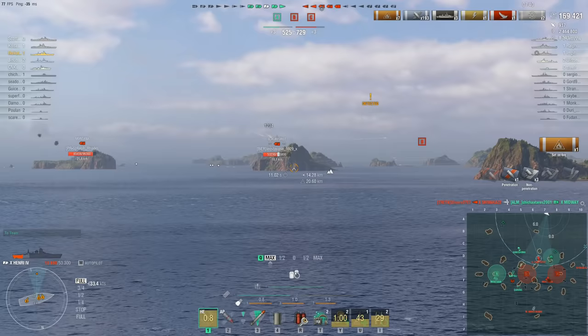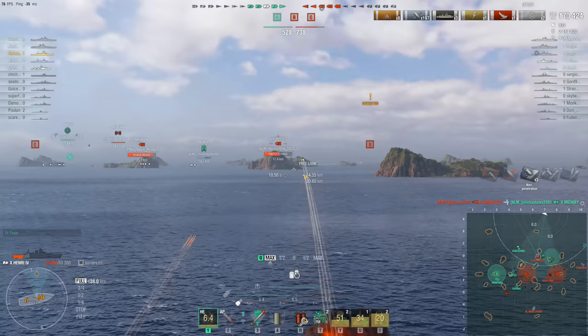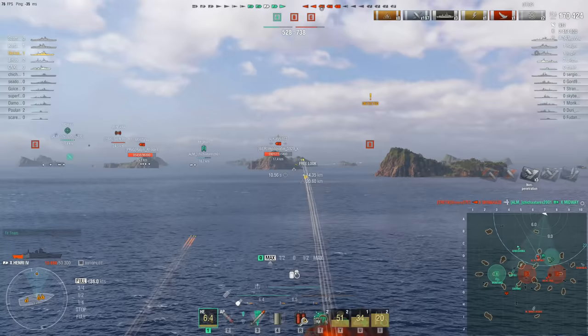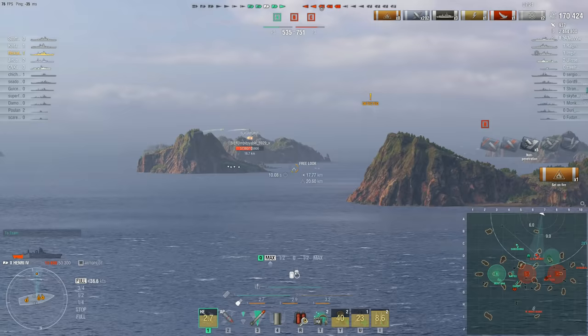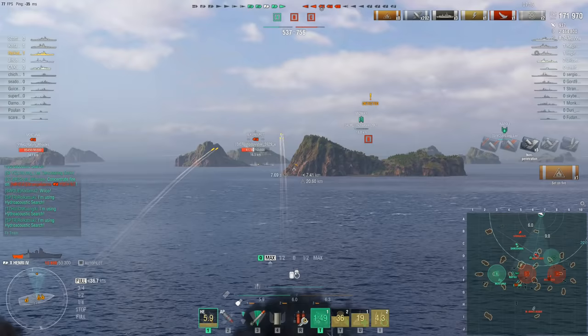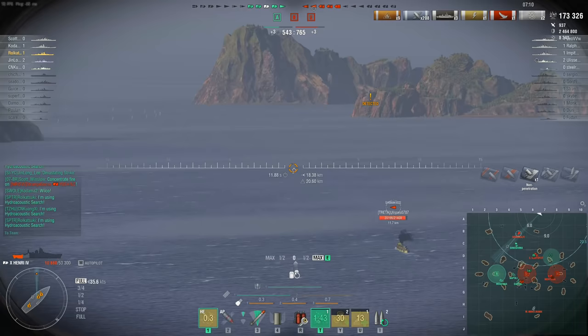They're still behind as well. The enemy team have two caps, even though they're even on kills — that extra cap circle is definitely not helping. And that's not really something you can do about in a Henri IV with this build — you get spotted from the far side of the moon, you're not going to be sneaking any caps any time soon. So there's not an awful lot that Roll Katsuki can do about that. Shimakaze just popped up right next to the Shikishima.